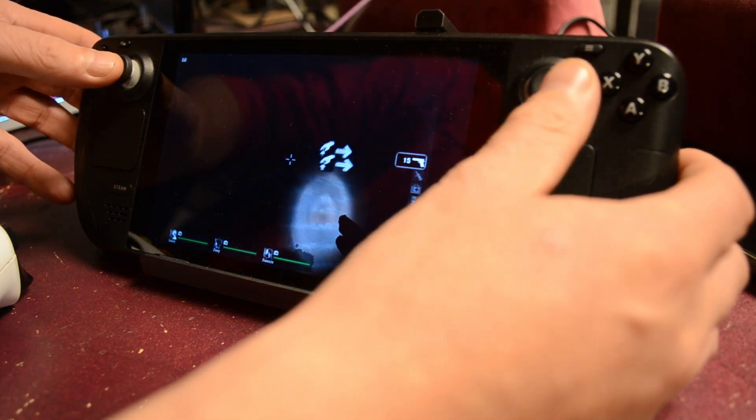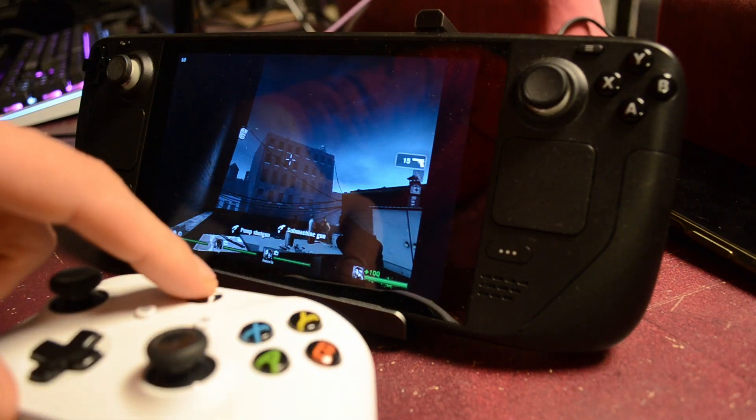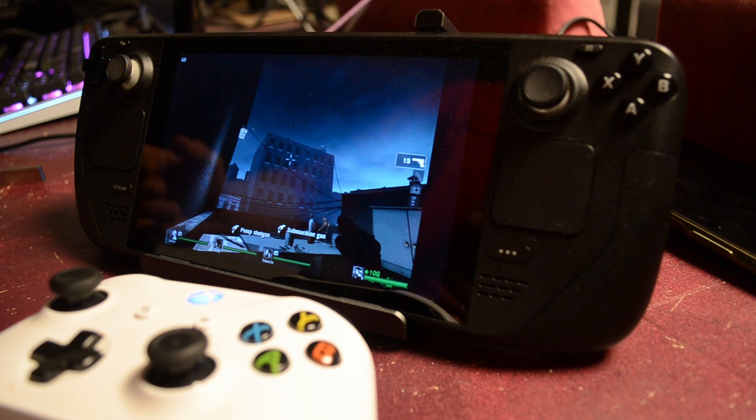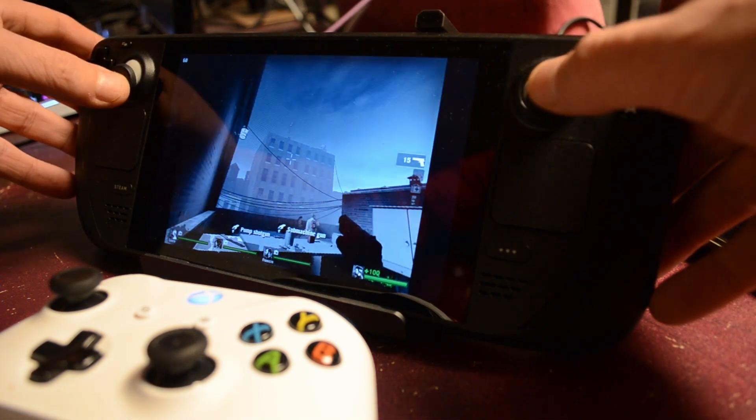You can play games in your dock, on your TV, your projector — wherever you want. As soon as you turn on a Bluetooth controller, the Steam Deck controls will be disabled and the Bluetooth controller will default to Player One.